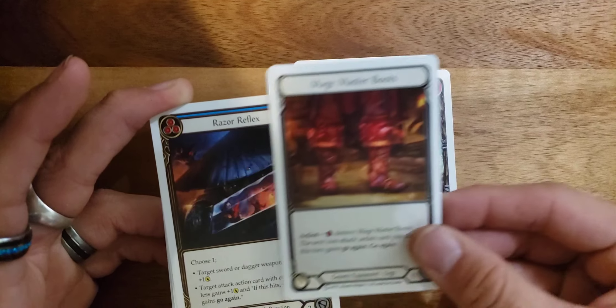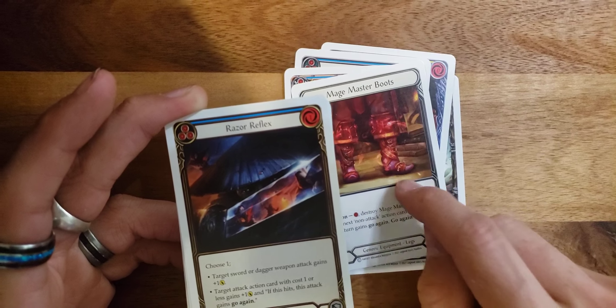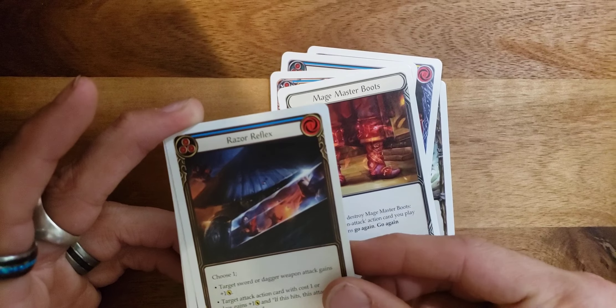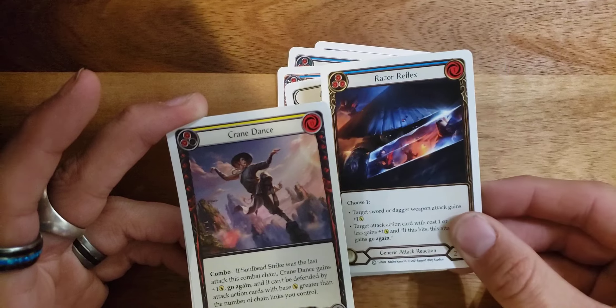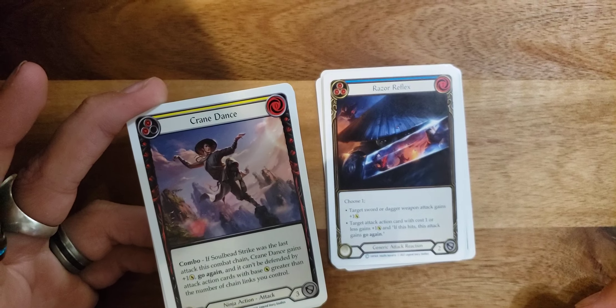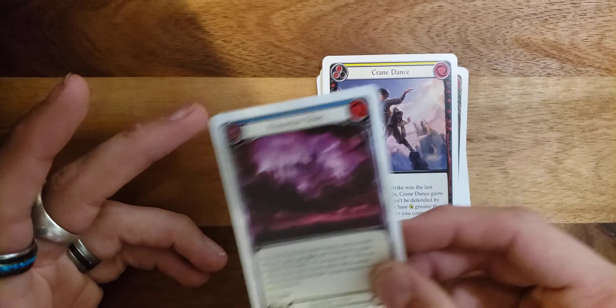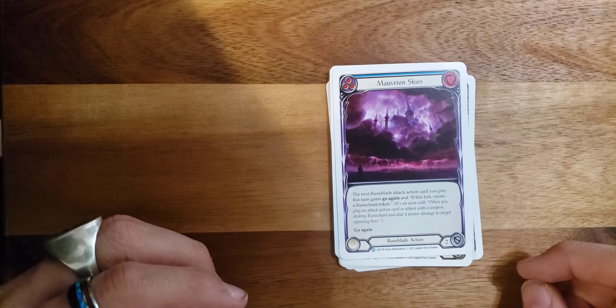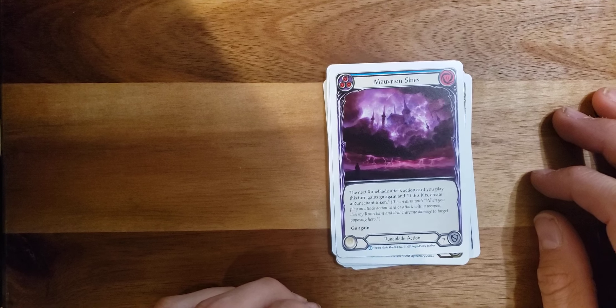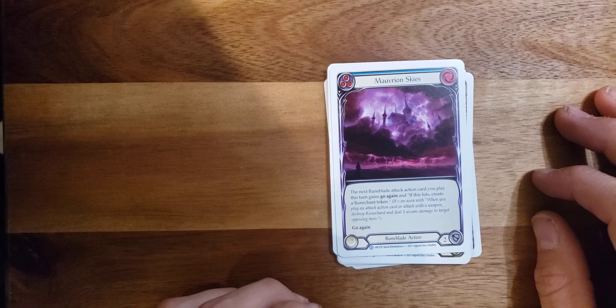Courier — nobody cares. Speaking of generic Master Boots, there is a new generic that's a headpiece that apparently you get as part of the draft experience, so that'll be exciting. Razor Reflex, Crane Dance, and Marduvian Scars — nothing crazy in those packs, but more as we continue to see crazy cards come out of the spoiler season.